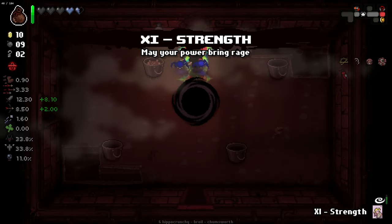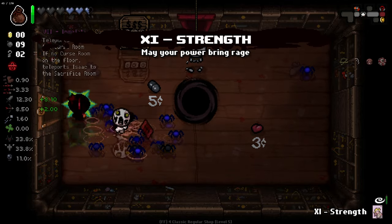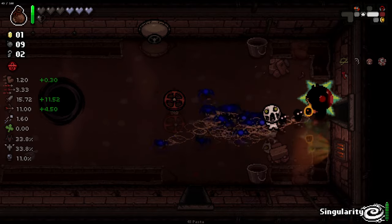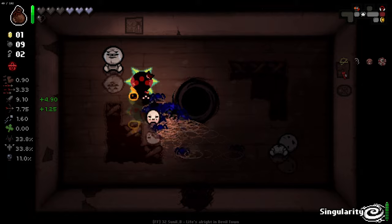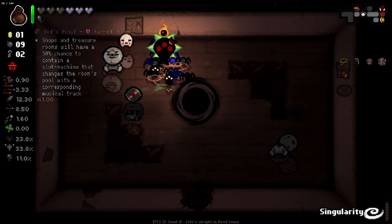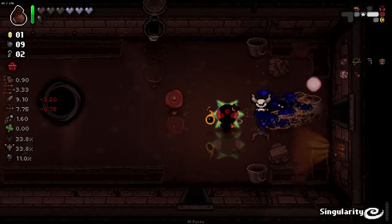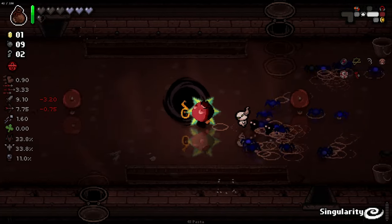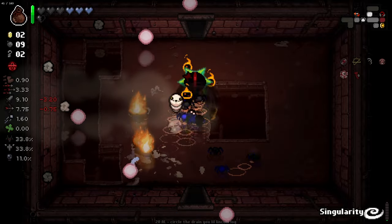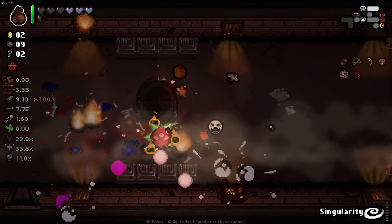Range up is decent. What's the emulation? That's a teleport to a Sakura but I don't really care for that. Dad's Vinyl - shops and treasure rooms have a 50% chance to contain a slot machine that changes the room's pool with the corresponding musical track. That's really cool, and actually that maybe could be useful - being able to change the shop pools to a different item room pool like Devil or Angel could be good, because then we can spawn items in it. The potential is there. He fired a Bouncy Ball!